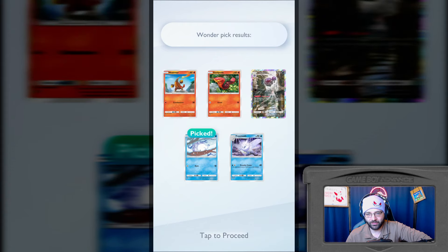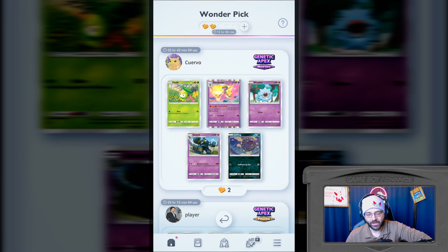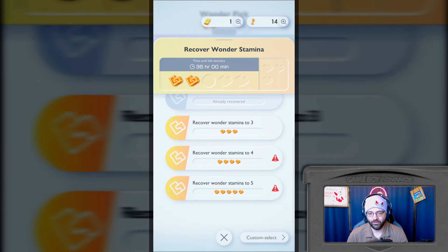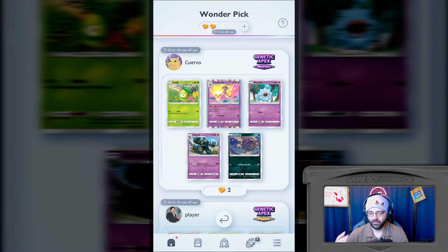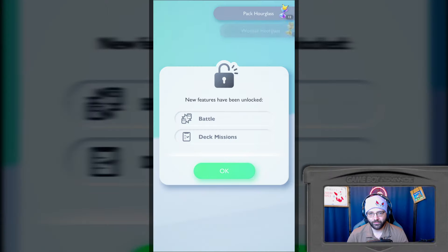So obviously I'm going to go with a three-pointer. I feel like your best method is to save up for the three-pointers to try and get something good. In this case we're going to go for that Wheezing. Bottom left will never do you wrong - see, it got me a Snom. That's what I was aiming for - that's what I wanted this entire time. Snom's the best boy. We got the best thing that we could possibly pull in that one.